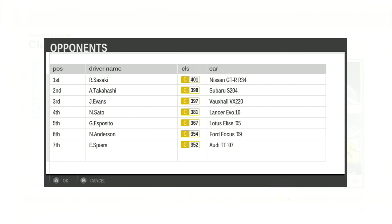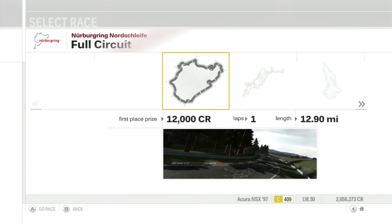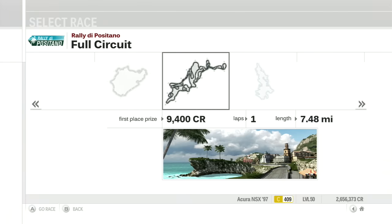Lots of all-wheel drive cars here. We've got Sasaki, Takahashi, and Sato all in all-wheel drive cars. And then there's Evans in the small, fast Vauxhall VX220. This ought to be an interesting one. We're actually starting with the Nordschleife, so we're getting the easy race out of the way first.